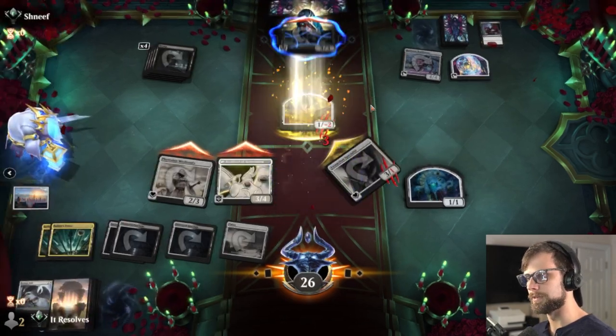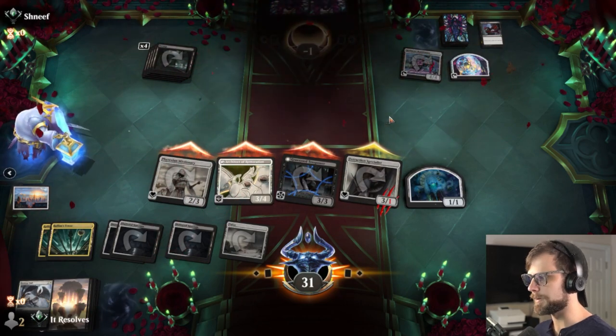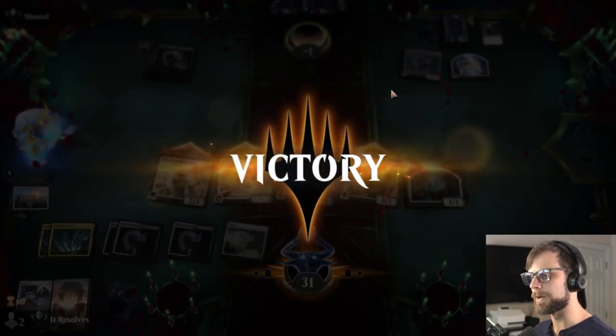Let's get the attack in. I'll actually kill our own Beetle just to get the extra damage in — make sure we've got as much going through as possible. Six, seven, eight — yeah we should be fine. That's game. That's three straight in a row — an undefeated run! Very very well done with this Orzhov Discard deck by Power Dragon.